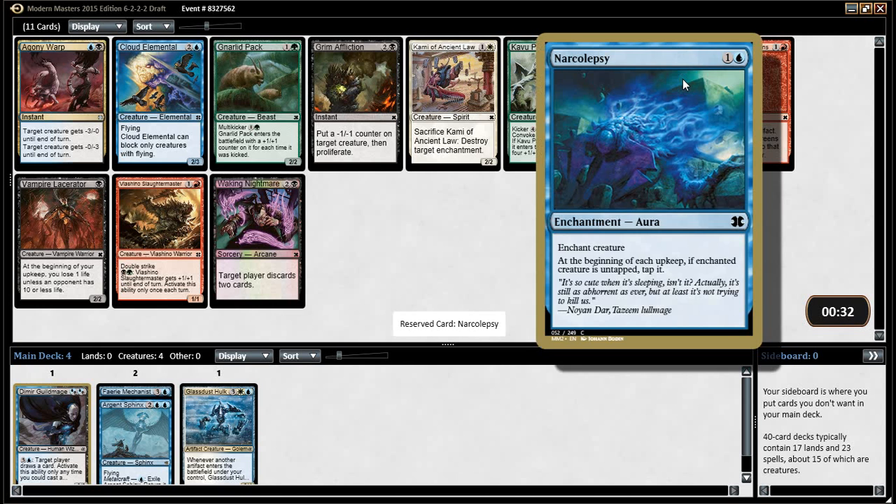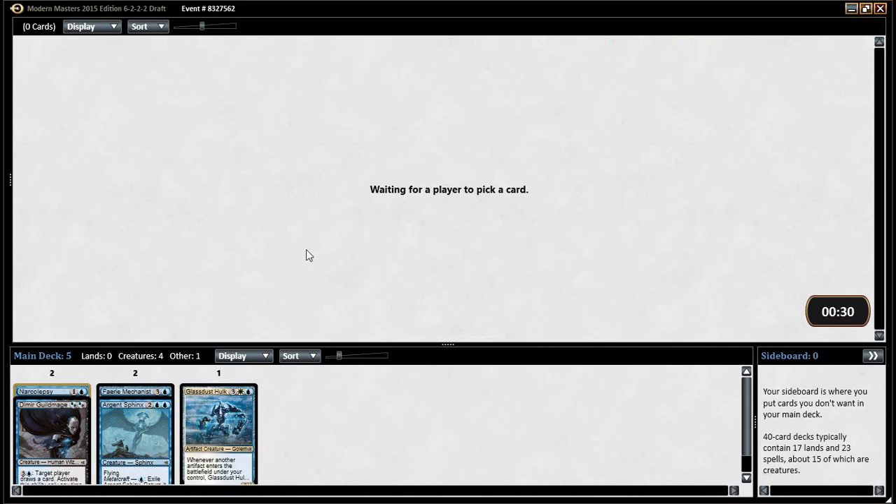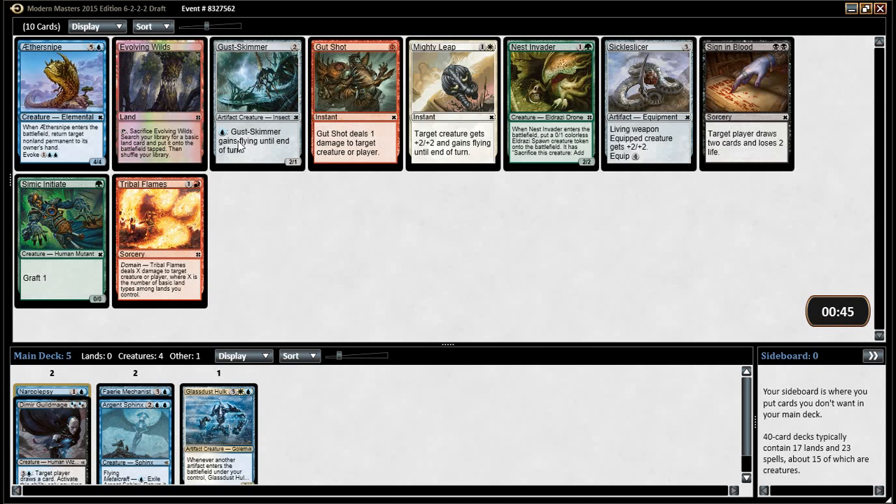Is it better than Agony Warp? Yeah, definitely. Aethersnipe. Evolving Wilds. Sickle Slicer. Gust Skimmer — Gust Skimmer's okay. Gust Skimmer might be the best. Well, Aethersnipe's definitely the best card.